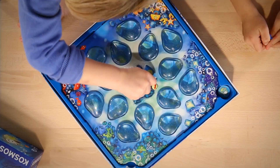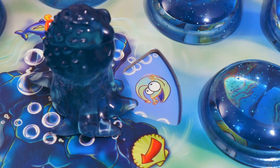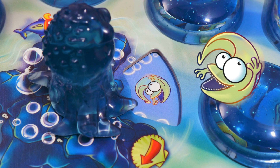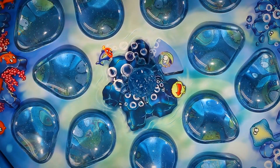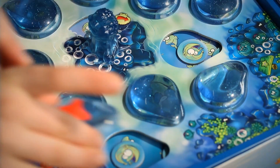Players roll the die and spin Ed the Octopus to reveal the unique sea sprite to be captured. The fishing frenzy begins as players use their magical bubble goggles and try to match the sprite in the viewing window from a sea of look-alikes.